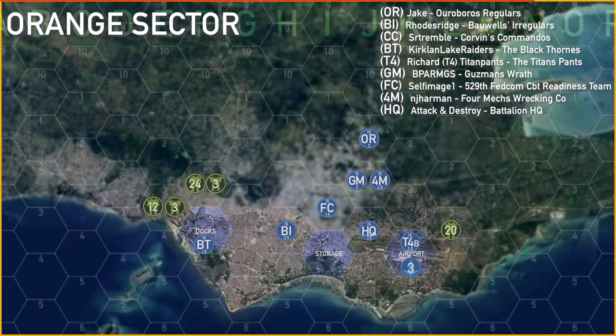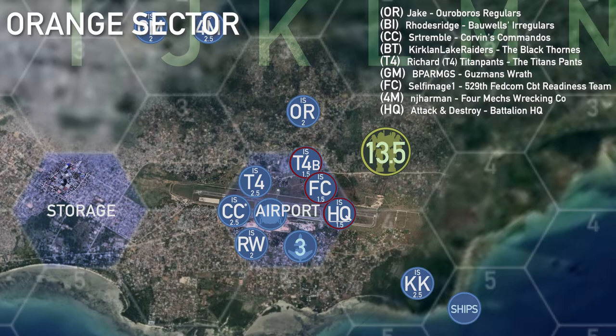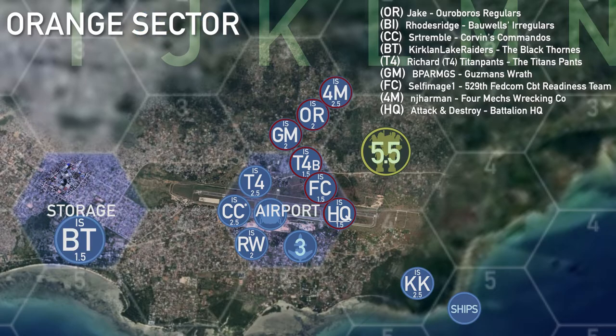Orange sector saw a little drama this turn — there was some friction between a couple of the players, and BI has decided to break contract and started moving towards the Liao units. The rest of the team returned back to the airport hoping to defend it against the 20 skull attack. T4B, FC, and HQ all attacked the 20 skulls next to the airport, followed shortly thereafter by 4M-OR and GM, hammering that 20 skull unit down to five and a half skulls. The units returning from blue sector couldn't attack this turn, but they were able to set up a defensive perimeter around the airport at the end of the turn.